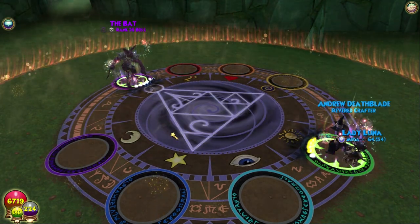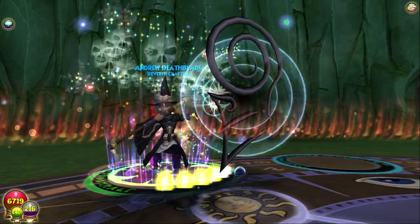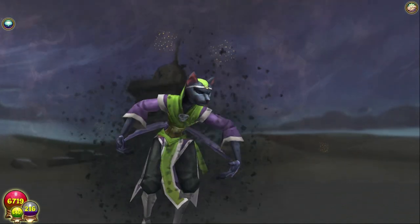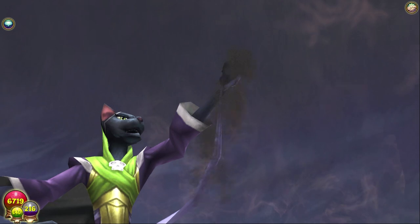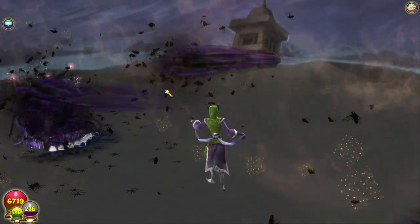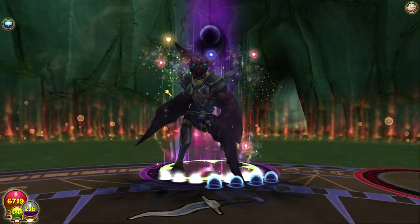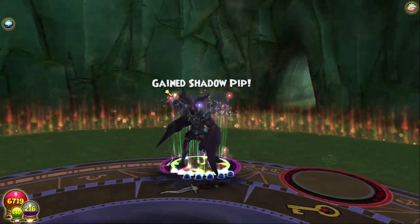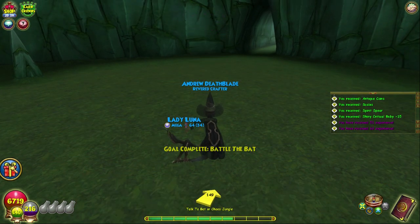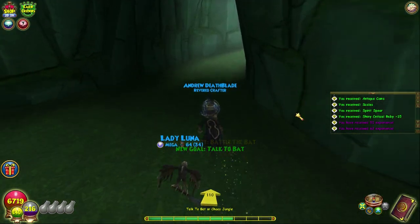I don't know if Lulu works and I'm not going to try it because I don't have time. We'll end the episode after talking to Bat - it's a short episode but they're all short. I have to stream in about six minutes. We got 63 XP from hitting him and he didn't do any damage to us. Wow - GG, he just fled.